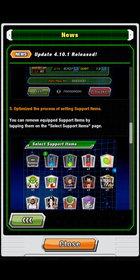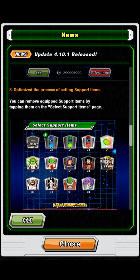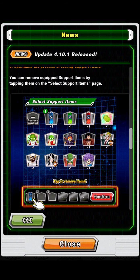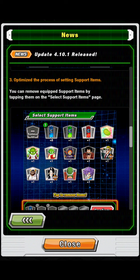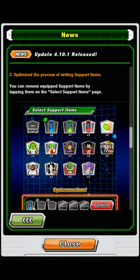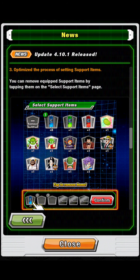This is the one I'm most happy about — you can now remove support items just by clicking on them. Just like characters, you can remove items by simply clicking on them. I'm a little excited by this because it's such a great change.